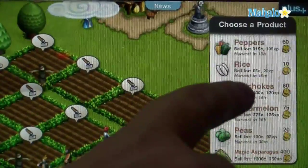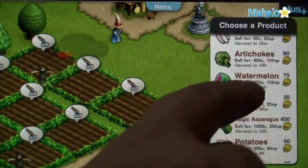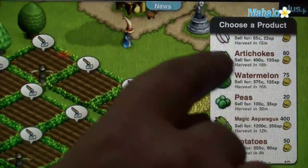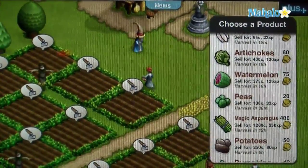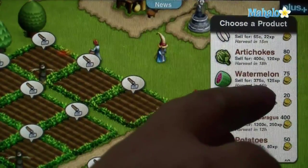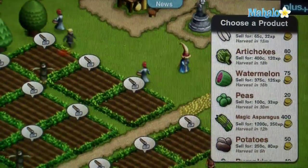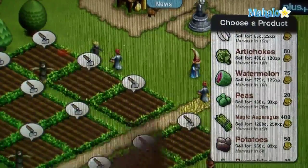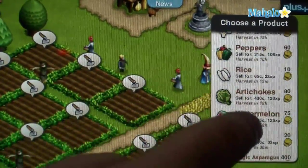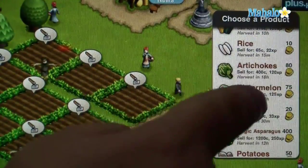For example, look at watermelon. Watermelon only costs 75 gold coins to plant, but you only make 375 gold coins when you harvest it — that's only 300 gold coins in profit, way less than magic cauliflower. And it takes 16 hours, 4 hours more than magic cauliflower, to grow. So if you want to maximize your revenue, it obviously makes more sense to plant magic cauliflower than watermelon.